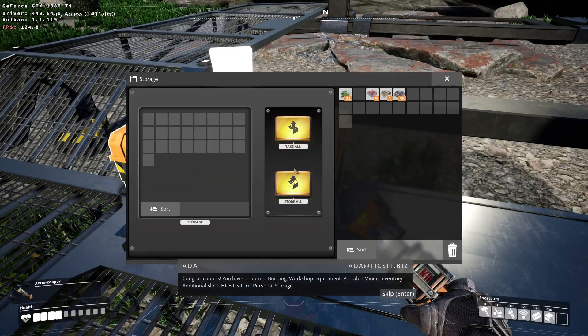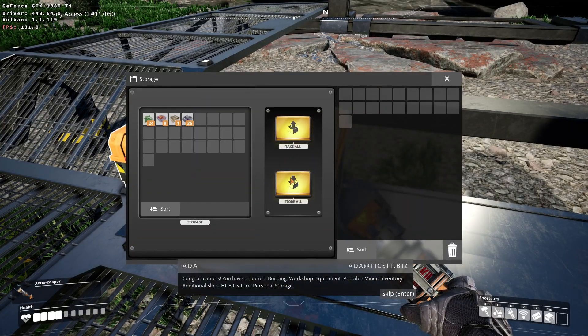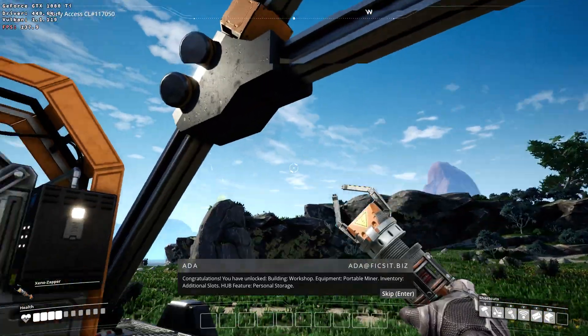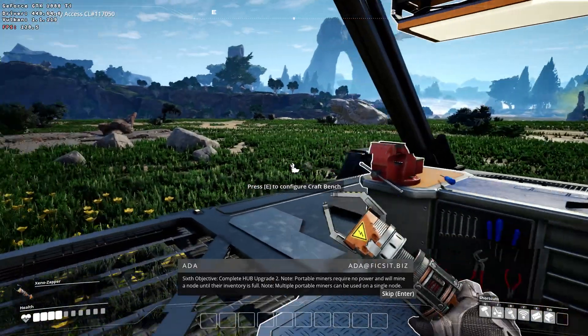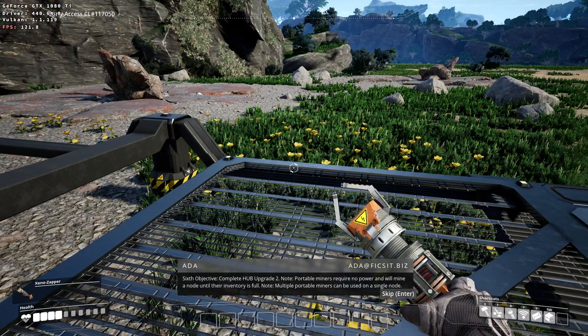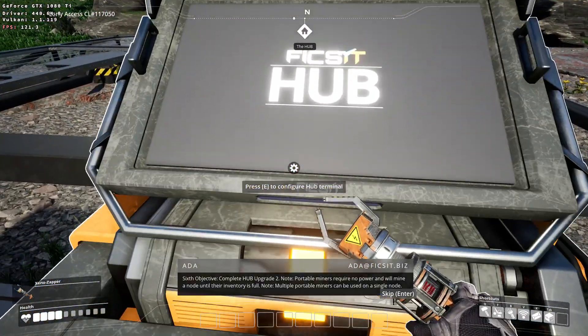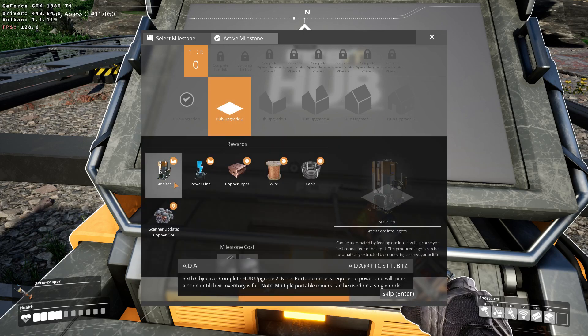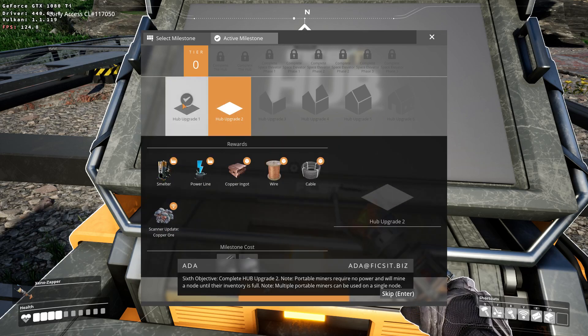Congratulations! You have unlocked: building, workshop equipment, portable miner, inventory additional slots, hub feature: personal storage. Sixth objective: complete hub upgrade 2. Note: portable miners require no power and will mine a node until their inventory is full. Note: multiple portable miners can be used on a single node.